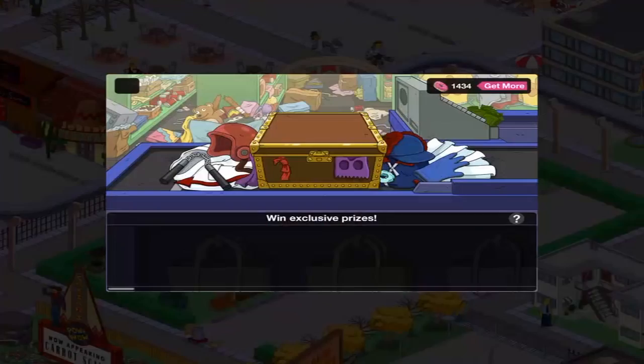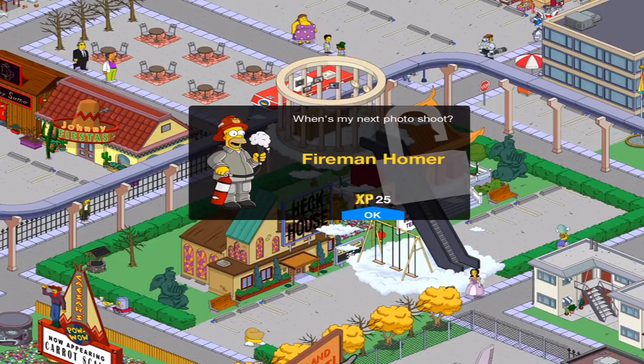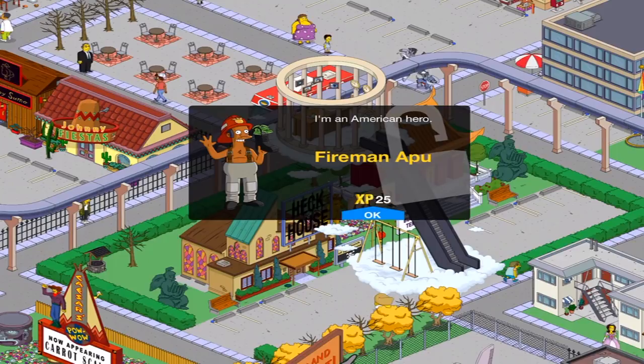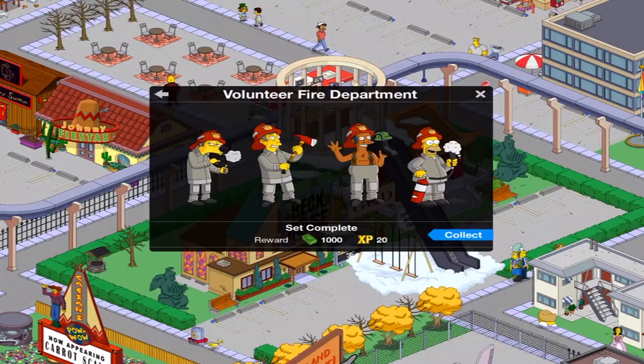Nope! Fireman Homer and Fireman Apu! A premium character! Fireman Homer — I know him. I'm an American hero. Fireman Apu! And that completes the set. I really wish sets would give you donuts as well in the process. That would be fantastic. They should, honestly.